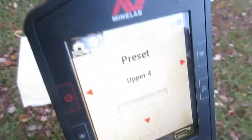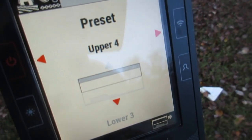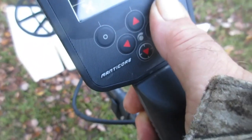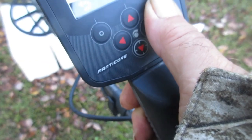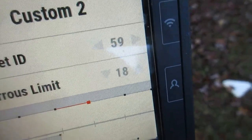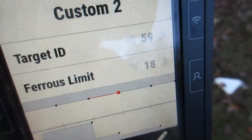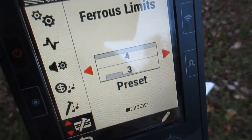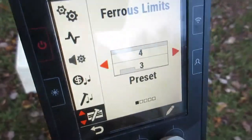So here's the $64,000 question. I've got a 4 there — you see that. I go over here into Custom 2 and I've got different numbers over here. Why? The default programs on this machine are set up for the actual preset. When I go to custom, I'm getting a different set of numbers.